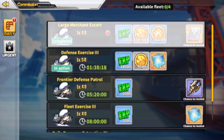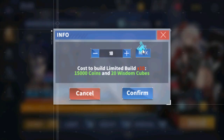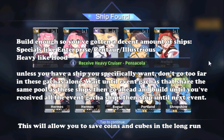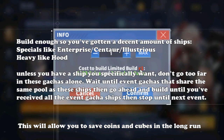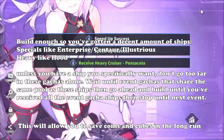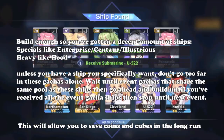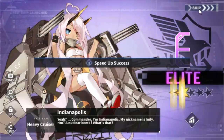Cubes are obtained primarily from commissions, daily missions, and event milestones. My advice for new players is to do a little of each build — special, heavy, and light — but don't go too far into gachas if you don't specifically want a ship. Limited event gachas share the same pool as some special and heavy gachas, so building during limited events may also give you a chance at those ships. It's best to do three builds a day so you don't waste unnecessary cubes and coins for events.